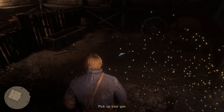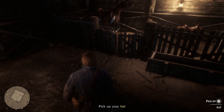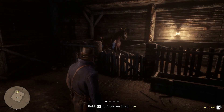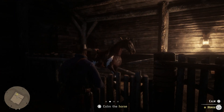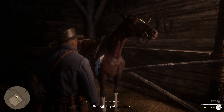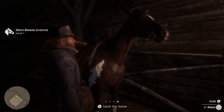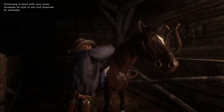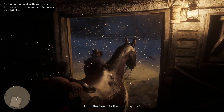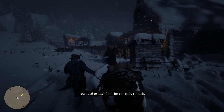I pick up my gun with L1 and pick up my hat — nice. I then focus on a horse using L2 to calm it. Pat, pat — nice horse. I've got a lead rope, hold L2 to focus. I can let go now — let's take it to the hitching post. I intend to, my dear fellow, I intend to.